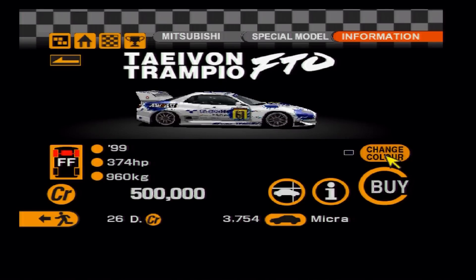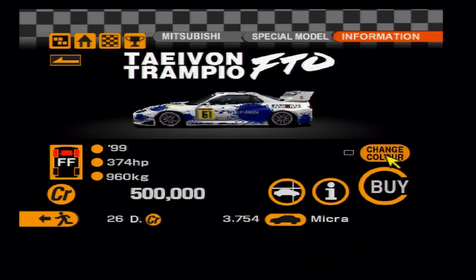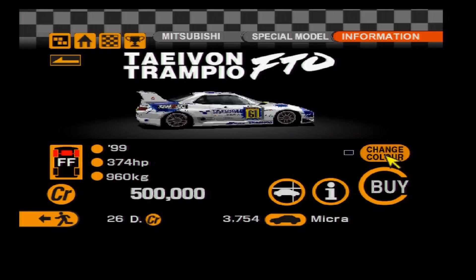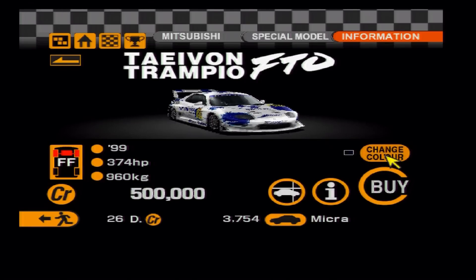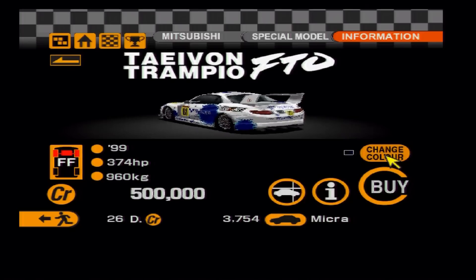Up next is another race car I used to absolutely love on Gran Turismo 2: the Mitsubishi FTO race car — I believe it's the Taisan Trampot FTO. It has a fantastic paint job, is extremely quick and light, and although we do have the touring car version now, this car has the advantage of being a real vehicle.